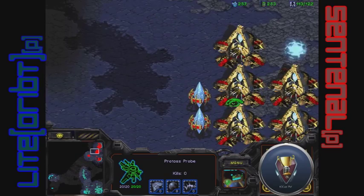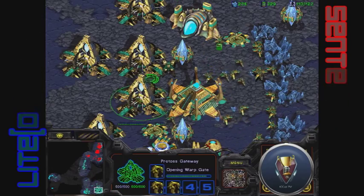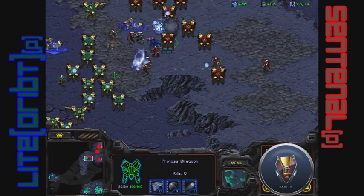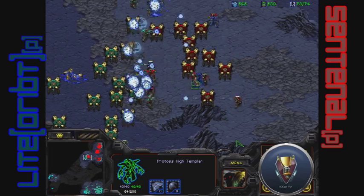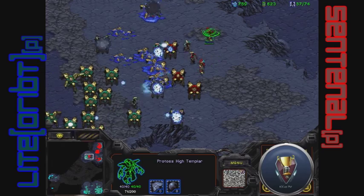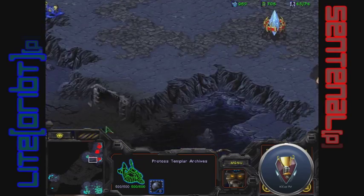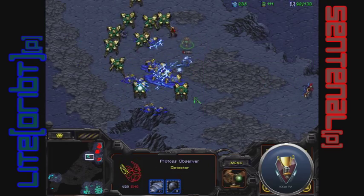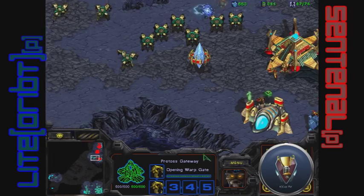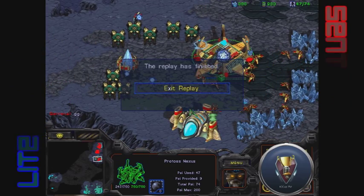If he can put down a couple cannons he'll have six gateways producing a lot, but I don't think he'll have storm in time. Dragoon-zealot armies move up the map fairly efficiently. His Templar Archives is up but storm isn't completed yet. The high templars are getting stuck in the front and being targeted — that's not looking good. Red is losing his entire army. Teal is pushing up with no problem whatsoever. Storm does go off and softens the army a bit, but there's nothing else to fight with. He only has six units left — and there's the GG by Sentinel.